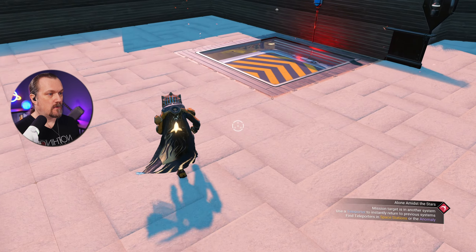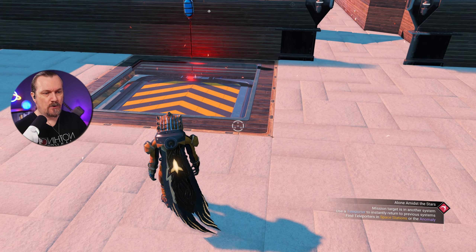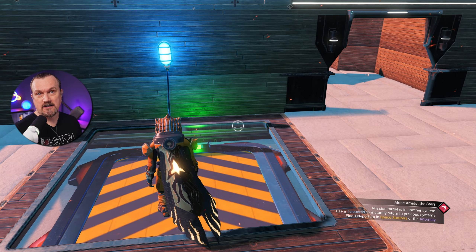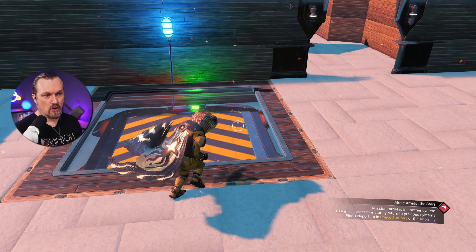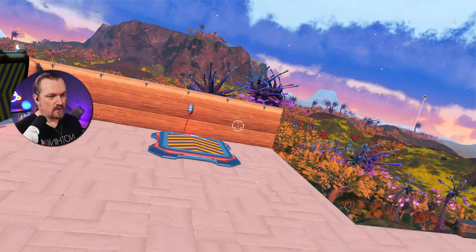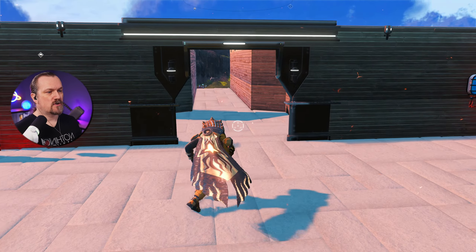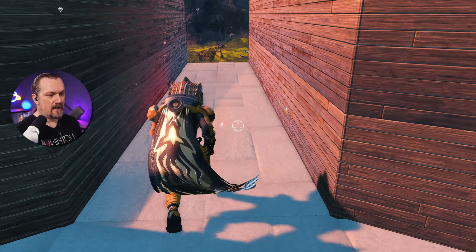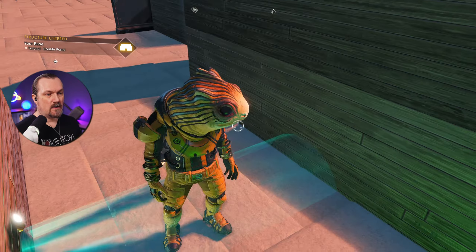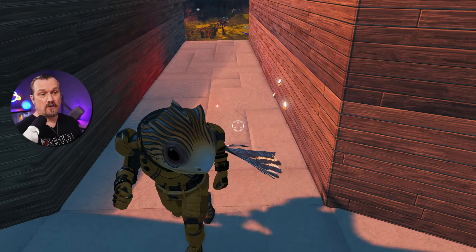This could be handy for puzzle bases or any other base where you want to have a trap built in. For example, you can put the pressure plate under the floor — I'll use a glass floor so you can see what happens. If I step on it I'm actually activating this switch. If you delete the glass floor and paste a stone floor over it, you can still activate it. The advantage is that you could put it in the floor and activate a teleporter that only triggers when you're passing through, which allows you to do some puzzle builds or a trap.